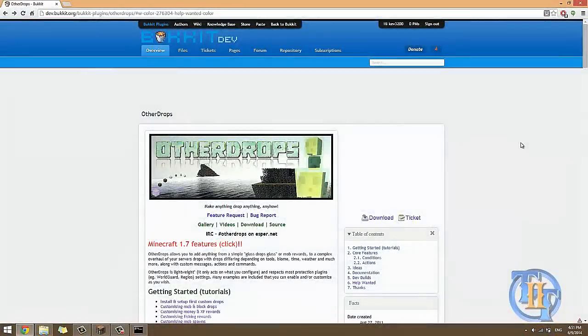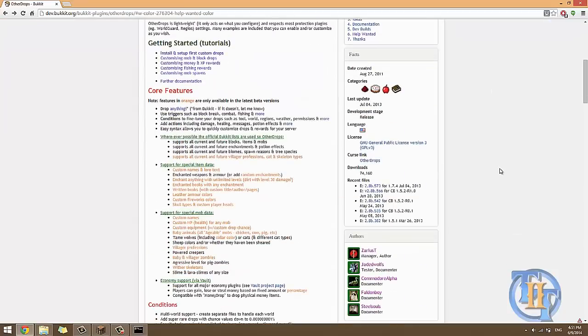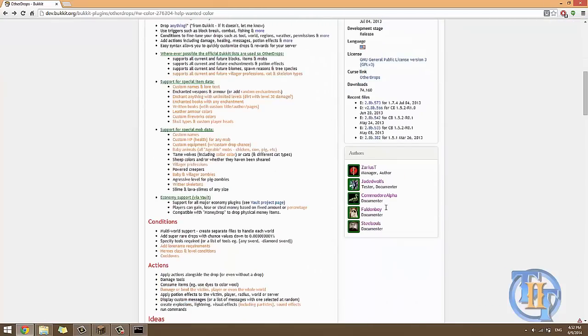We're back, and I'm on the Bukkit page. The link is right here: dev.bukkit.org/bukkit-plugins/other-drops. You can just search for 'other drops' on Bukkit and come to this page. The author is Zarius T and a bunch of other people as well.